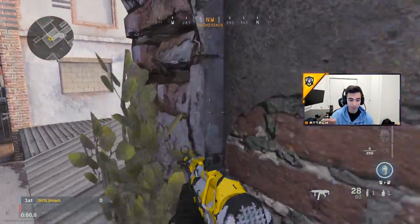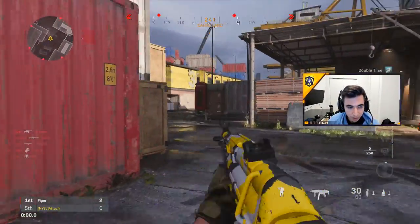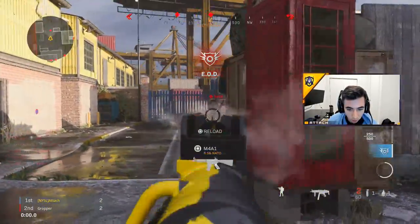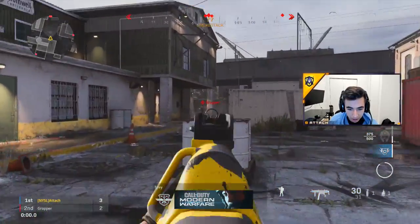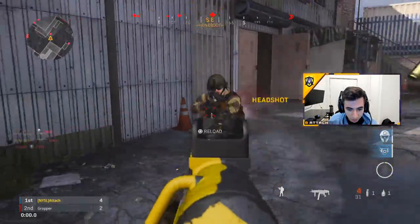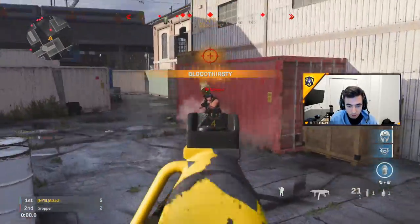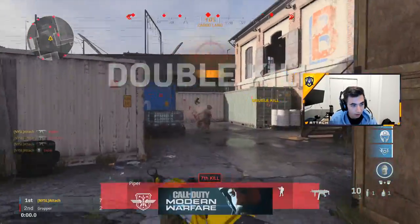Now it's time for a rapid fire segment of certain movements I like to do on the map. You pretty much want to slide cancel around every corner and be ready for people, because when you're slide canceling — especially hugging cover like that — it's very hard for people to kill you. You're moving so quick. That bot even slid and I missed a couple bullets because of it. Slide behind stuff, slide cancel everything.